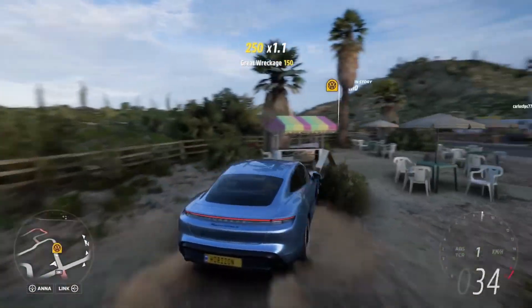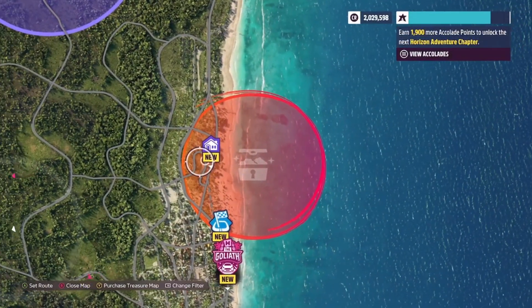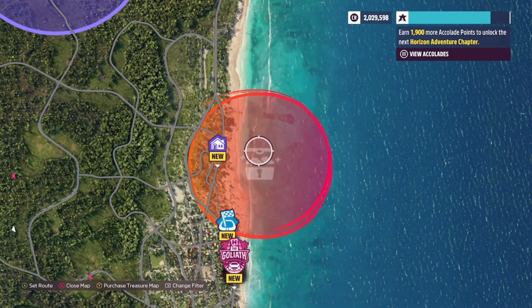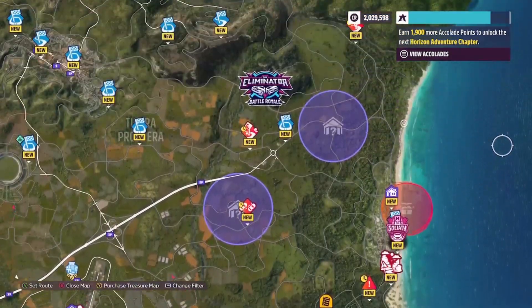So once you've smashed 5 of them, the chest will unlock, and it can be found at Azul Beach. Make your way over there — I do recommend fast traveling to the nearby Horizon Outpost, and then just driving along the coast to the beach.